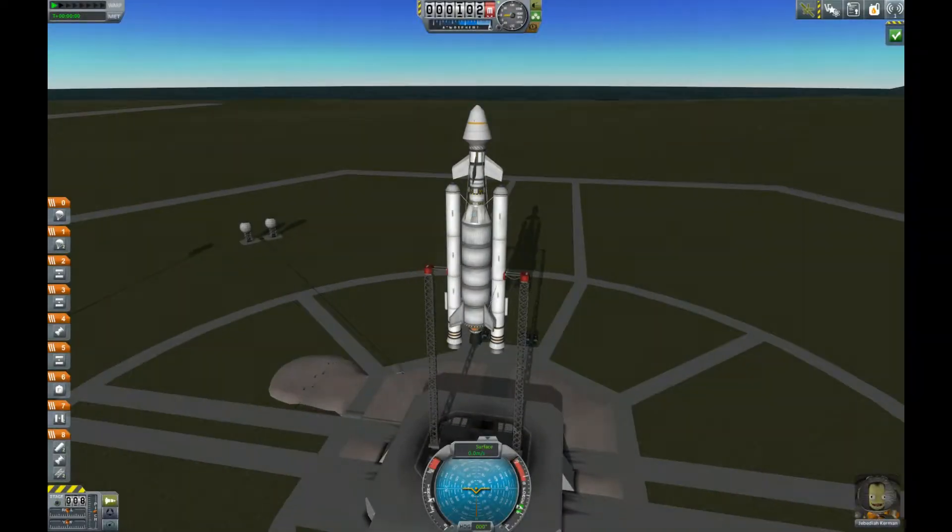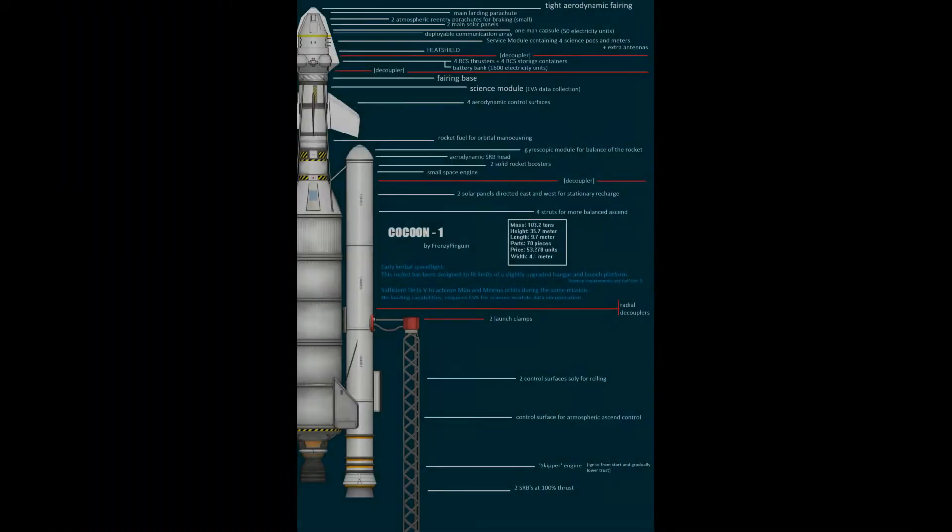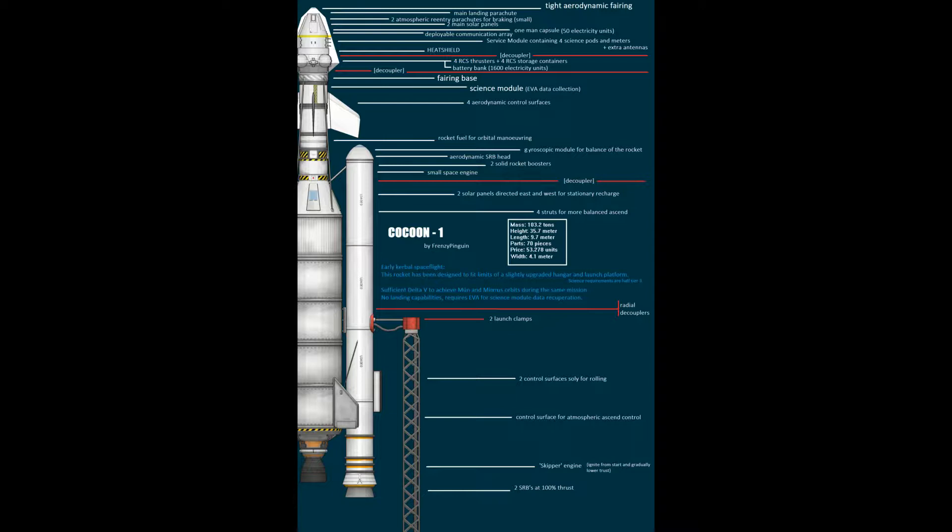I'm going to use a specific rocket for this one — the Cocoon 1. I've designed this one to orbit both Mun and Minmus during the same mission. It has place for one astronaut, or Kerbenaut. A lot of science inside, and if you want to take the science of the module out, you will have to perform an EVA because it doesn't return back in the atmosphere. It's a very cheap Cocoon, 53,000 units, so it doesn't take too much of my credits.